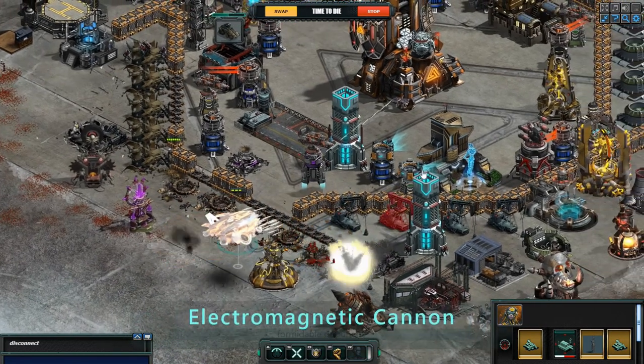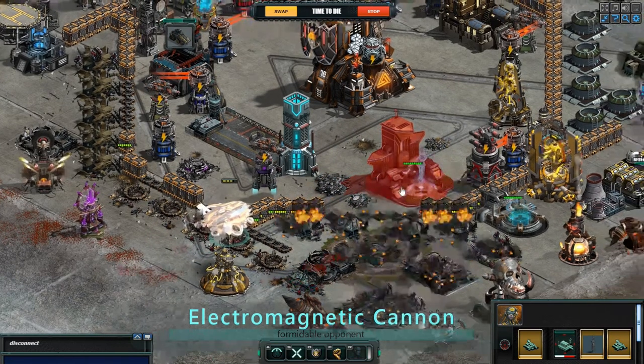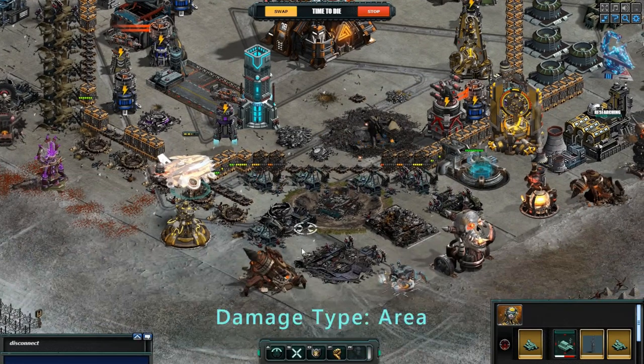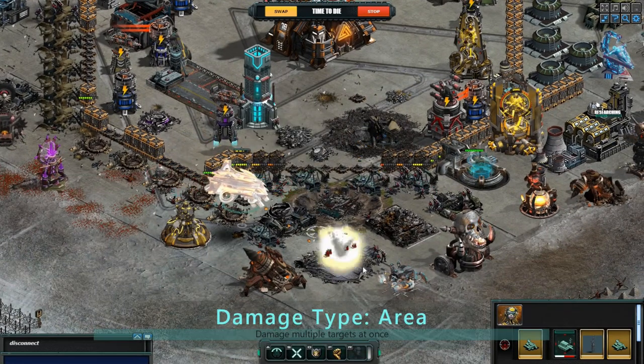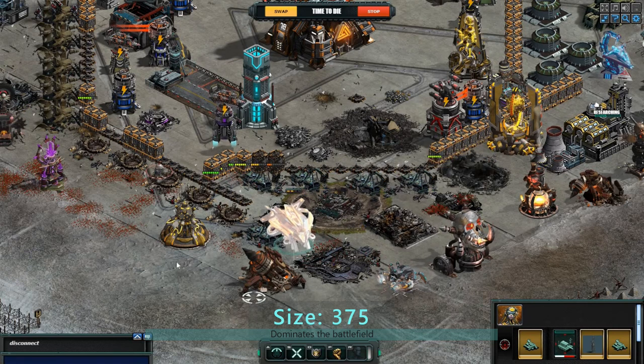The Aegis is a powerful aircraft equipped with an electromagnetic cannon, making it a formidable opponent against ground targets. Its area damage type allows it to deal damage to multiple targets at once, with a size of .375 that dominates the battlefield.